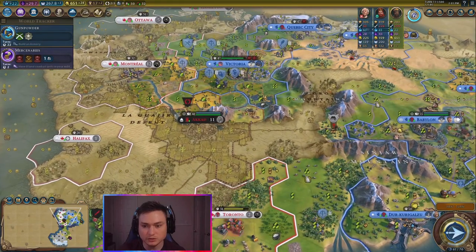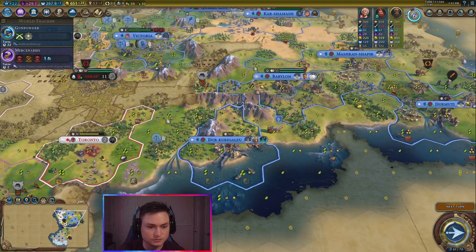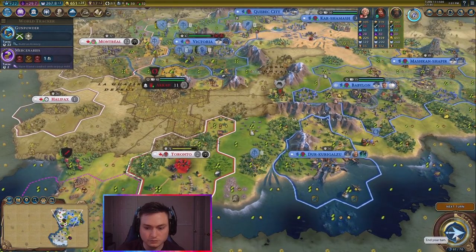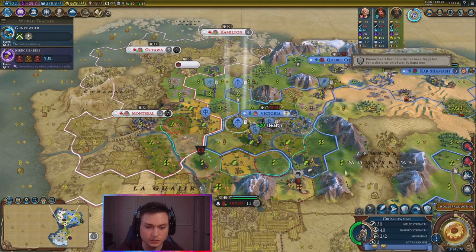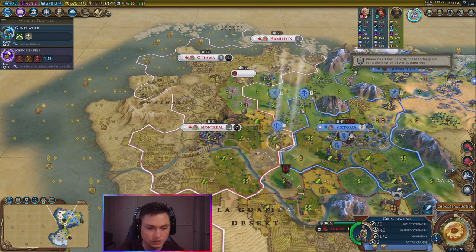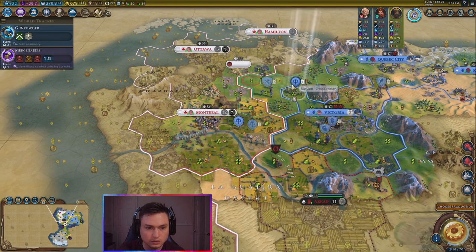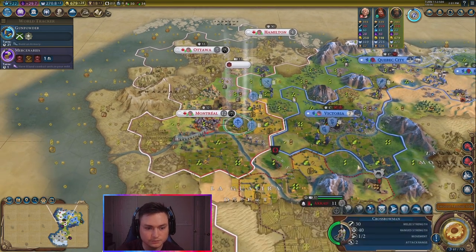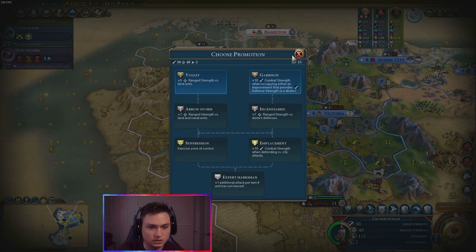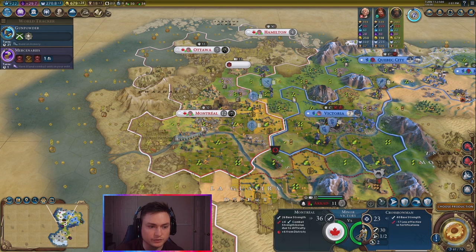I think we need to get more bombards and stuff up. We have one city building a bombard. Getting a trade route through here is going to be really important so we can move them quicker. Someone has built the Oracle — so now we know we don't have to get the Oracle now. Go ahead and pop here. You pop here. You are still healing. This guy, come up here. If I can take one more shot, take one more turn. This guy has a promotion — let's just have him attack into here.